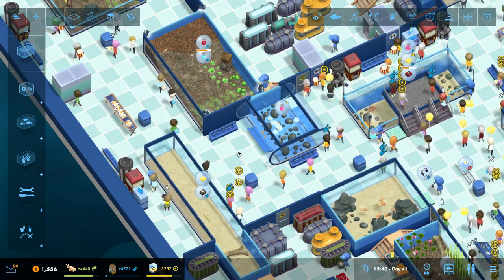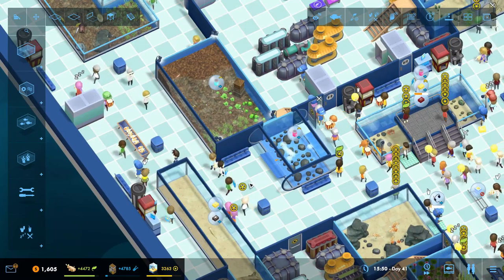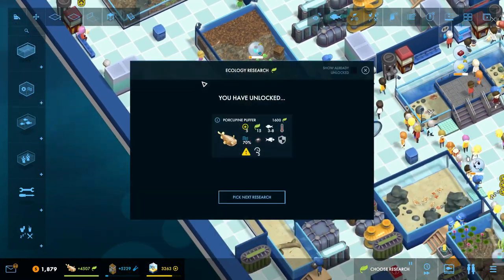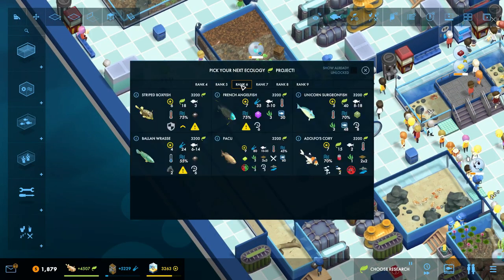Alright folks, in our next episode we will continue and start towards our big bad Ambassador 2.0 tank. If you liked this episode and want to see more like it, go ahead and hit that like button, hit that subscribe button, and leave me a comment — good, bad, or indifferent. Your feedback is always welcome. So until next time, this has been Pinstar signing out. See ya. Don't know if the six is going to cut it.